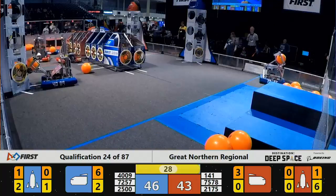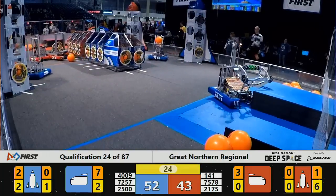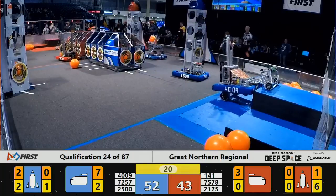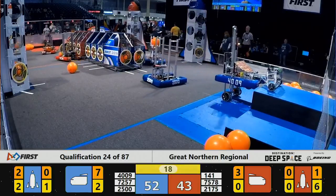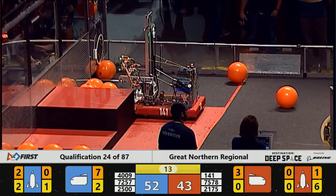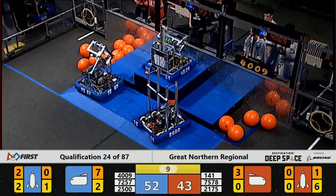5 points separate our teams as we head into the last 30 seconds of the match. Robots are returning to the HAB to begin docking procedures. 4009 lifts up off of level one onto level three. 2500 and 7257 parking on the Blue Alliance's HAB.